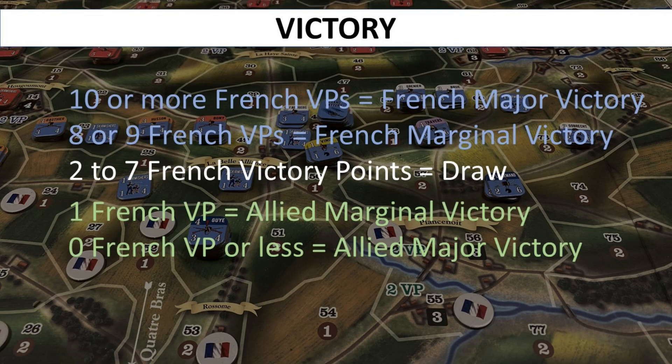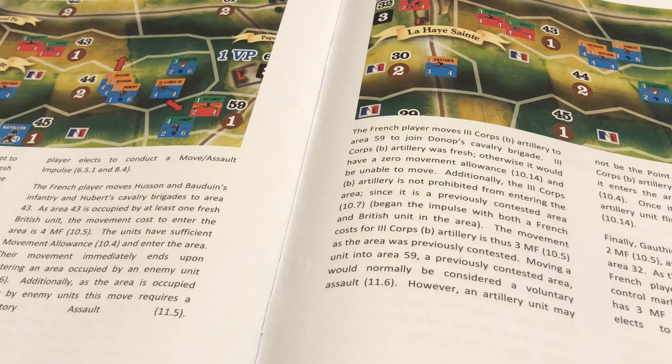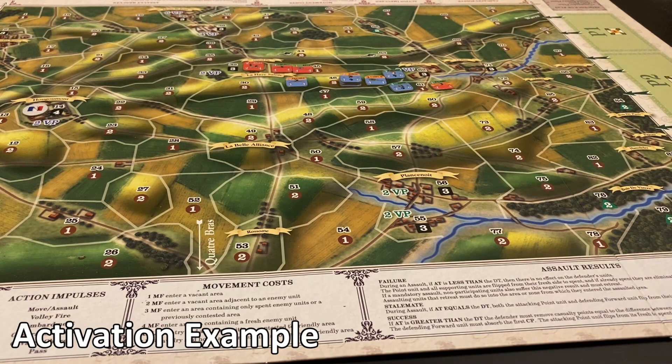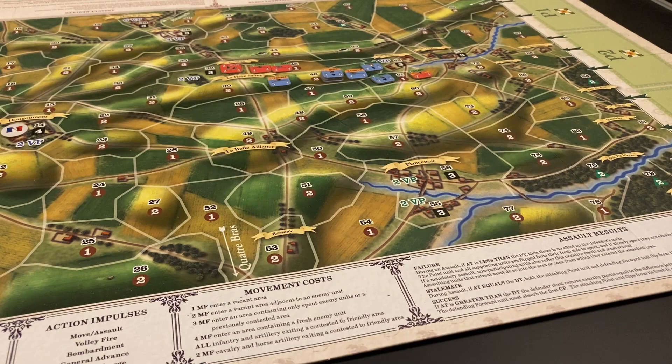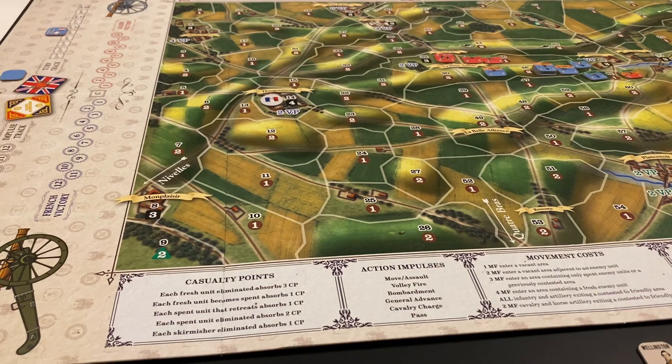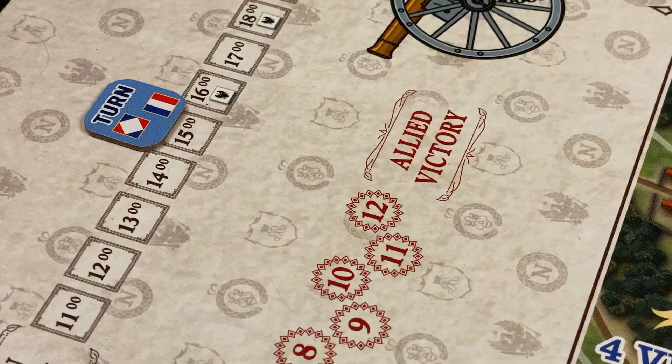We will now take a look at the extended example of play found in the rulebook. Before the extended example, I'm going to show you how the activation system works, focusing on leaders being activated and the impulse system, because I think this is one of the most important and interesting aspects of this game. For purposes of this example, we will assume we are starting the 1500 hour turn — the fifth turn of the game.